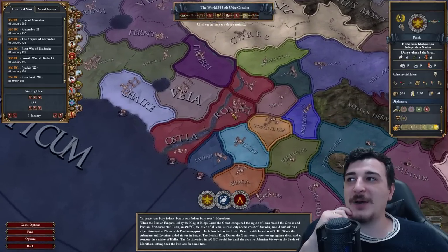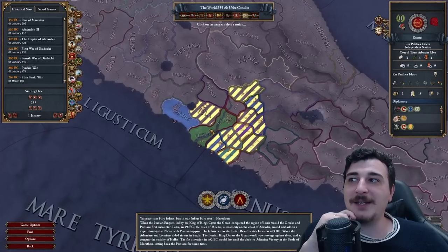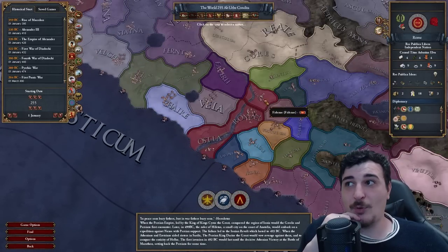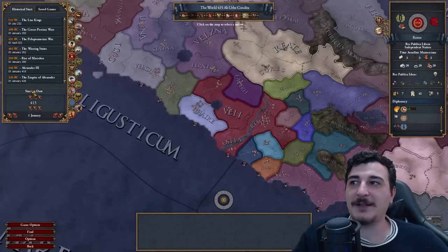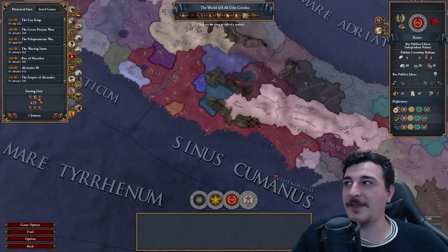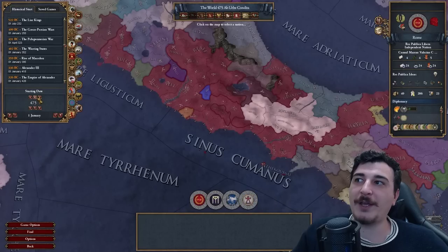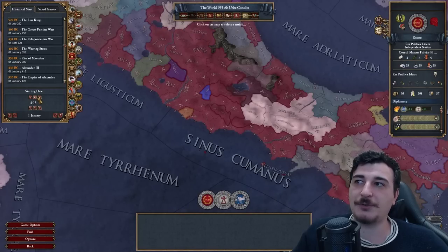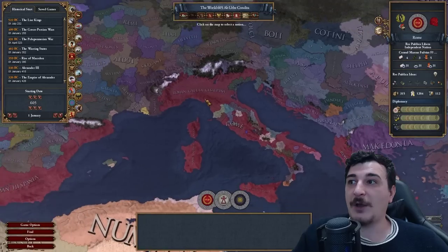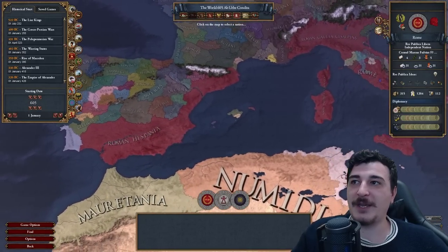Meanwhile in the Italian Peninsula, Rome still hadn't done much around it, but it did start getting alliances and was a republic at this point. Passing time, we start seeing them expand little by little — they got the coastline in just 10 years, and then kept expanding more and more. Within the next 100 years, by 605 AUC, they already established themselves across most of the Mediterranean, with most of the Spanish lands being theirs.